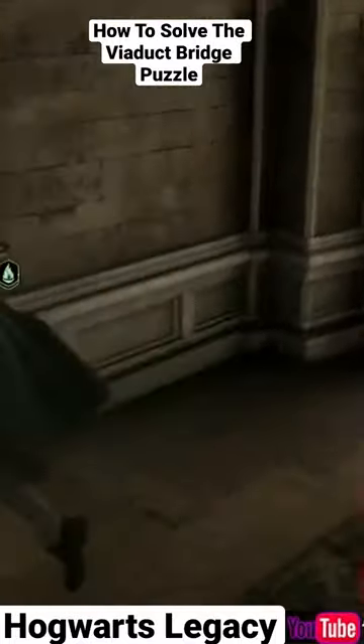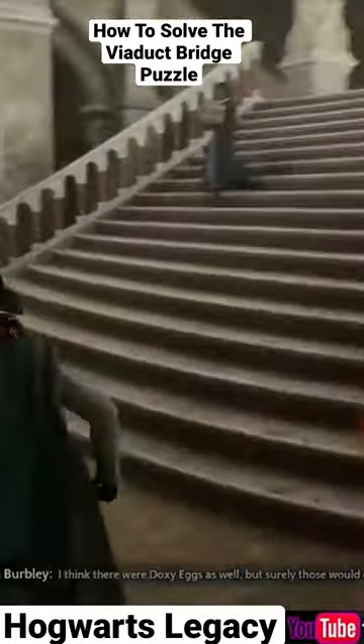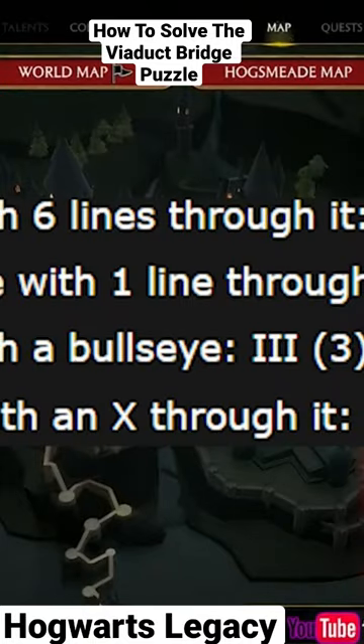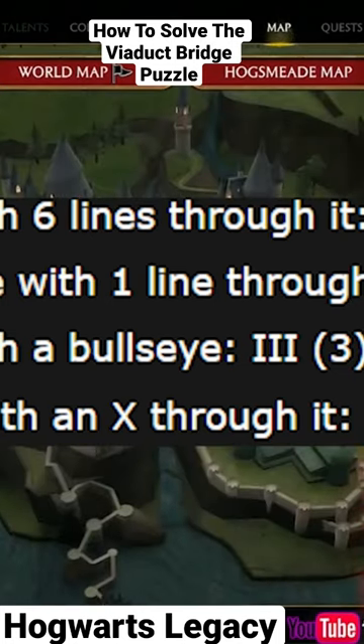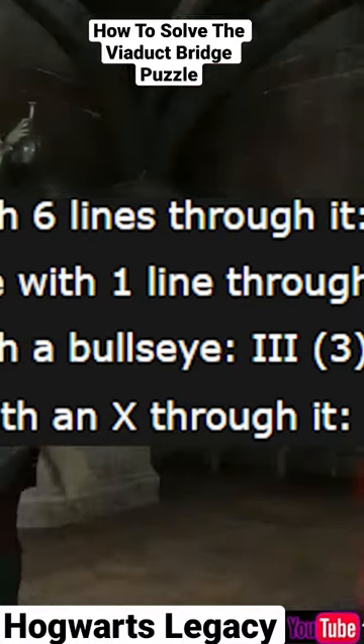That circle also has the corresponding symbols with their Roman numerals. The symbols with their corresponding numbers are: the triangle with lines is number one, the crescent moon is number two, the triangle with the circle is number three, and the diamond with the X is number four.